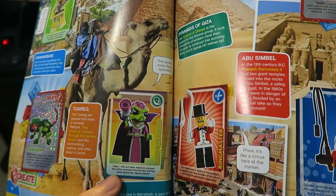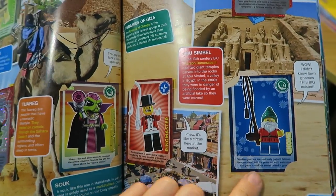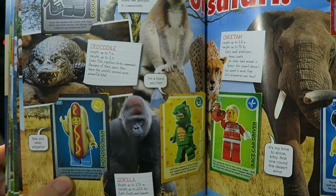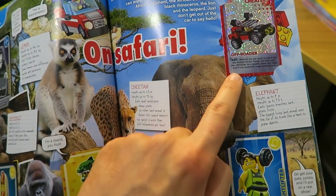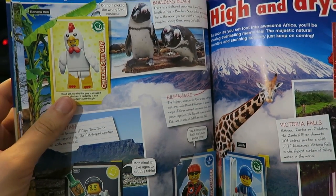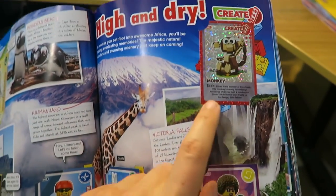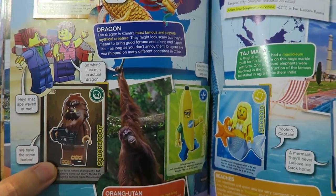Turning over: an Explorer, a Charmeleon, an Alien Villainous, a Ringmaster, a Gnome, a Sandcastle. Then a Spooky Girl, Hot Dog Man, Lizard Man, Race Car Driver, Weightlifter, and an Off-Roader. We also have Chicken Suit Guy — we must have collected about ten of those! Then a Waiter, a Mountain Climber, a Skier, a Disco Diva, a Monkey, and a Welder.